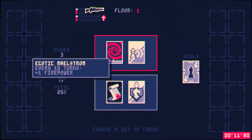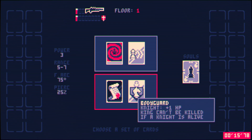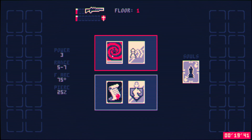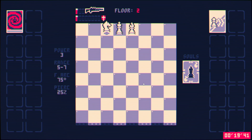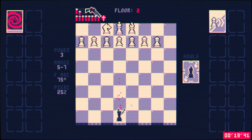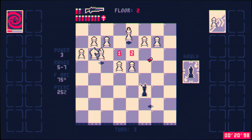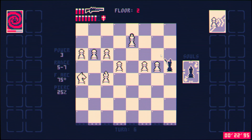Oh my god! I think I'm gonna take this — every 10 turns. Definitely don't want that, and definitely don't want that. I got very lucky here; this is a complete non-issue, so we got a really strong one: 1 firepower every 10 turns. Pawns can move like they do in chess — on their first move they can move 2 spaces, but without that card, they cannot. They can only move 1 space normally.